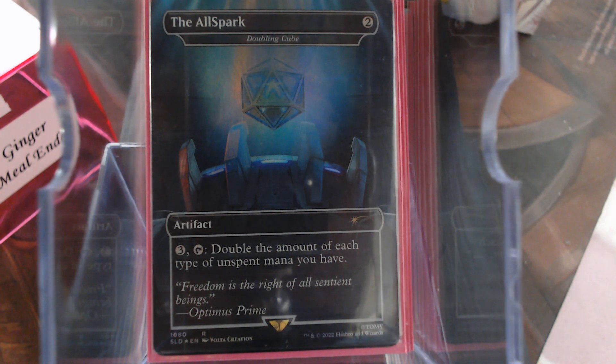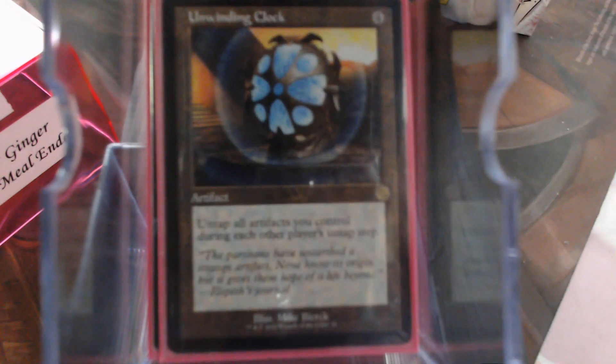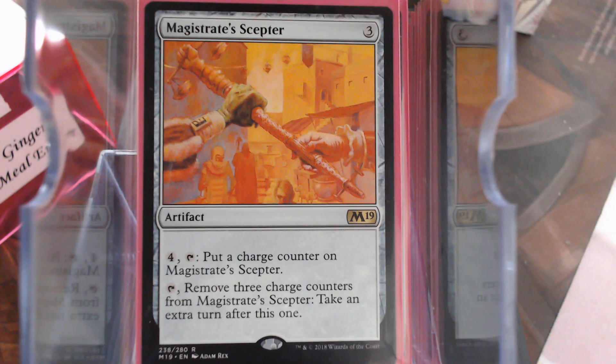Now, before we get into the rest of it — these are cool artifacts I've included because it's an artifact deck. We have the Unwinding Clock, which is an amazing card. But it's really good with Magistrate's Scepter, especially since Magistrate's Scepter uses a charge counter that can be proliferated as well. And then the Unwinding Clock — you see where we're going here. It's not infinite, but it's a lot more turns than you should have.